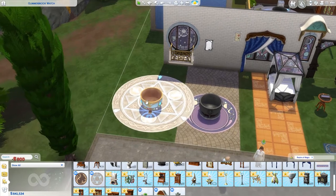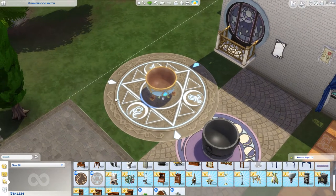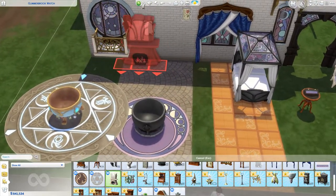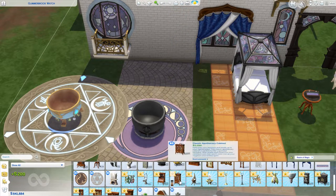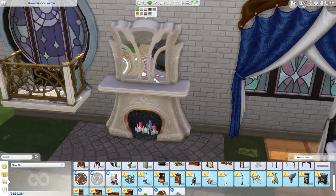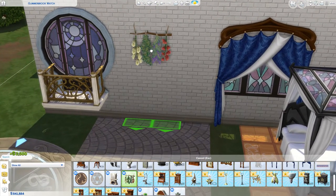Oh my god, that is freaking beautiful! Oh my goodness, we're gonna use that one. I tend to use more round rugs. Just let me place it. I love this fireplace - I love that there are crystals inside. That is gorgeous. Look at these - that is amazing, I love this.